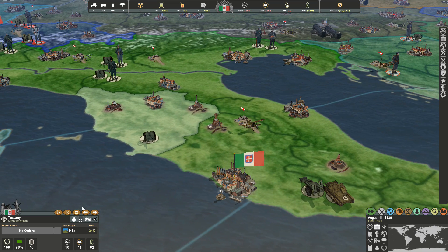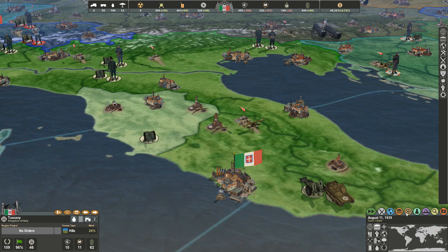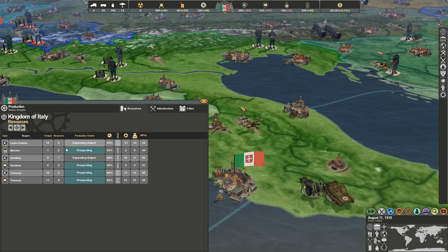Talking about resource points: you can click on each one and tell it to expand output, reduce output, or prospect. The faster way is through the production tab — going to resources brings up a menu where you can go down the line expanding and prospecting. Prospecting increases your overall reserves, while expanding starts putting those reserves into output so you're actually generating that resource.